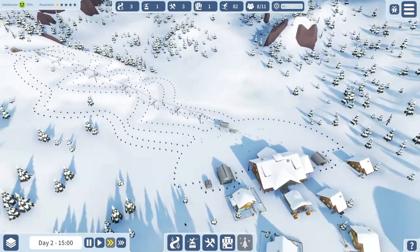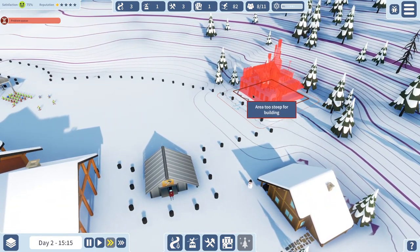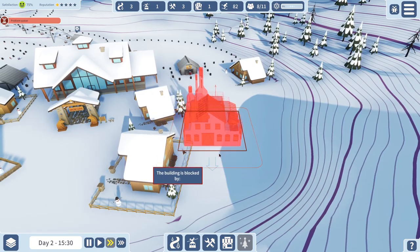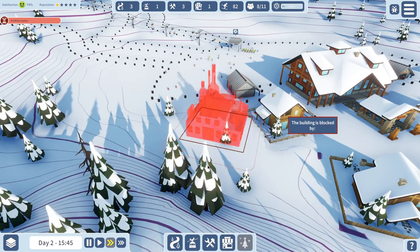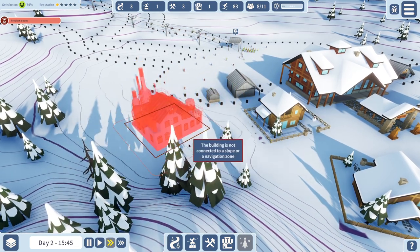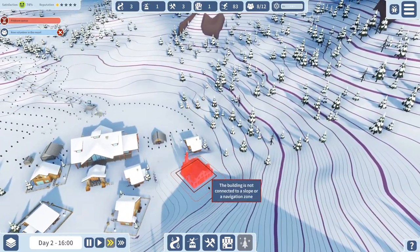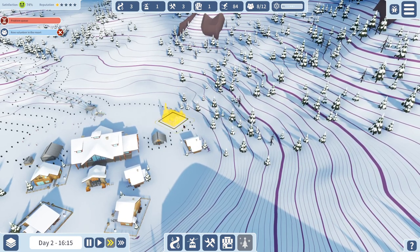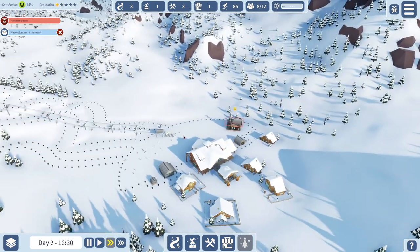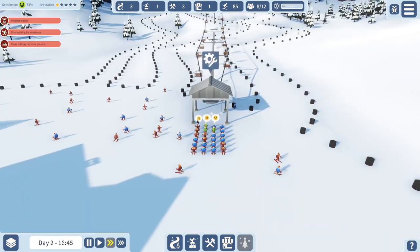Let's go do some new stuff. Let's get a research lab built down here. We've got a problem — the queue is terrible. Let's stick a research lab somewhere over here. I kind of want to put a slope over there too, so I don't want this building in the way. New volunteers are arriving but the mechanic is being slow — I think I only have one of them. The lift is going a little slow because it's breaking down.